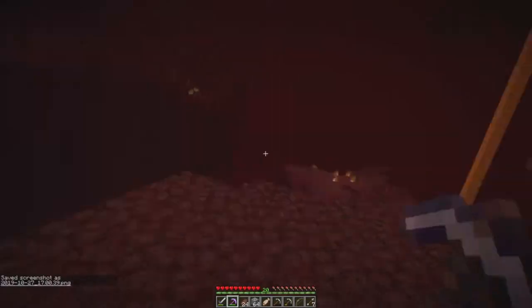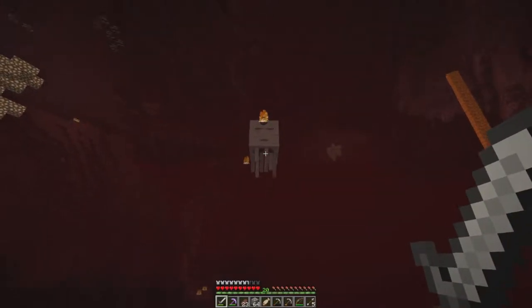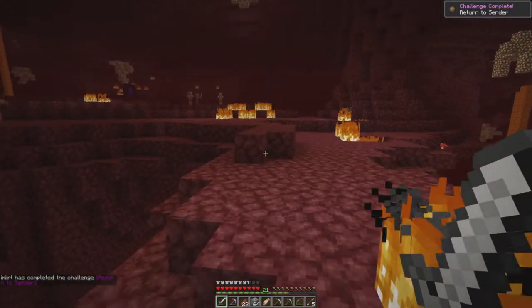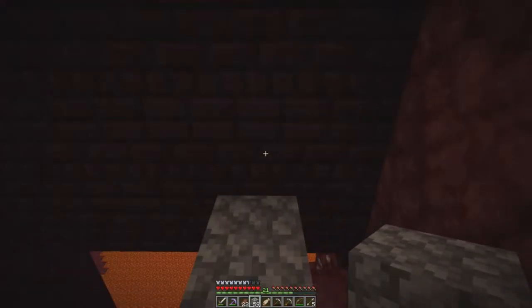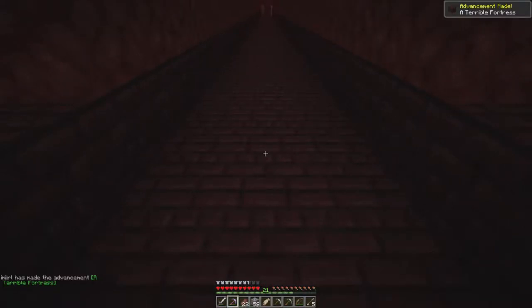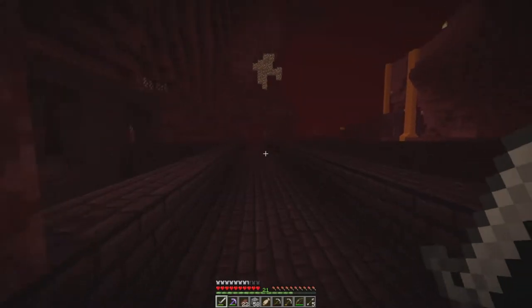I'm just going to take a screenshot of my coordinates. We hit it once and that is it — we killed it and got the 'Return to Sender' advancement, which works perfectly for us. While we're down here we can grab some XP. We've made another advancement: 'A Terrible Fortress.' Everything seems to be on top of this fortress rather than on the side.